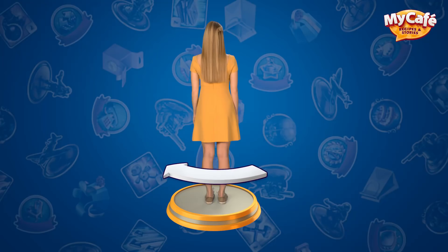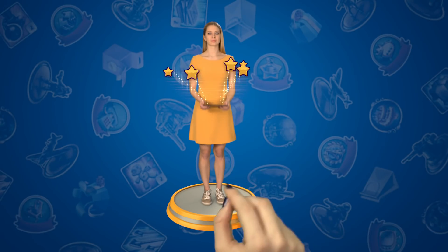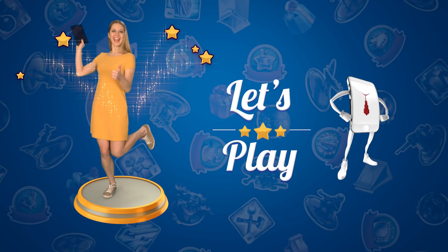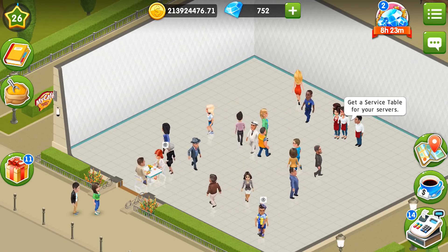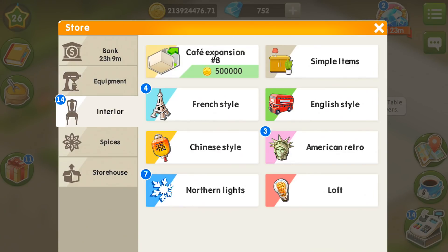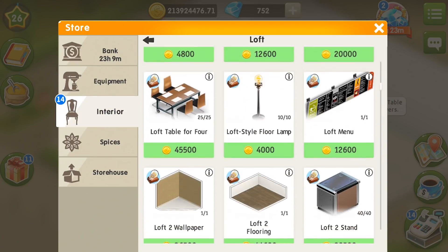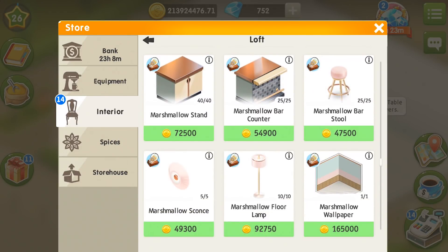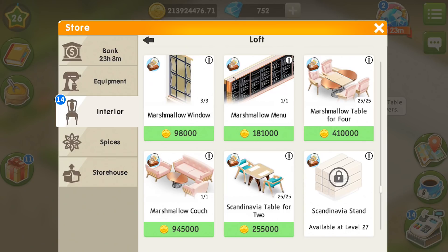Hey everyone, I'm Ola and today I'm going to show you my cafe in marshmallow style. I'm at level 26 now and I needed to get there to unlock the interior — the marshmallow style and loft style — and now we have all of it available, so I can purchase everything up to the marshmallow couch.